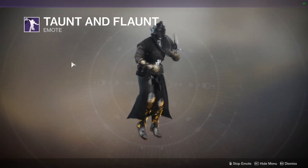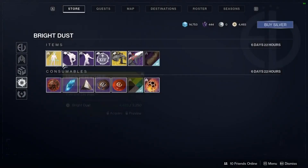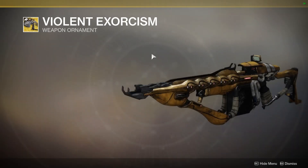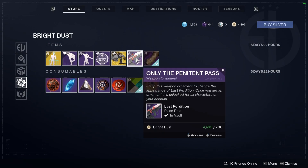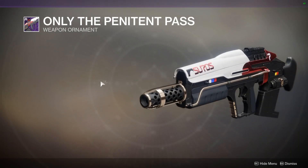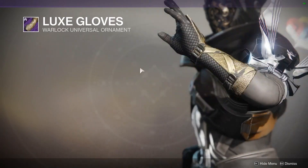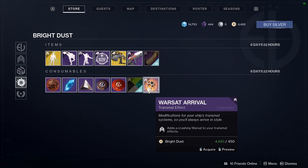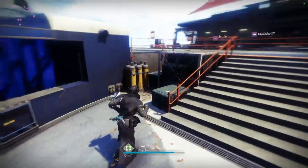We have the Taunt and Flaunt emote, another projection, and the Arbalist ornament — that actually looks really cool. We have the ornament for the Last Tradition as well, which I'm not really fussed about. Then we have the Lux Gloves for the Warlock, Titan, and Hunter this week. And the Warsat Arrival transmit effect, which is actually really cool.